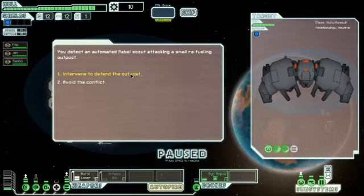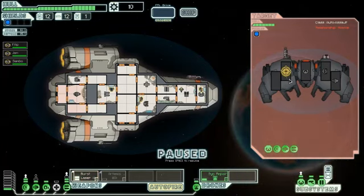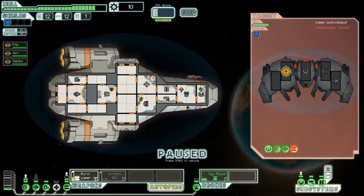You detect an automated rebel scout attacking a small refueling outpost. Intervene to defend the outpost. Detecting the higher threat, the automated ship moves in to engage. Target the weapons — the shields will go down later, right now I want to get through the weapons. This won't pierce my shield. That, however, teleports a bomb through them. I think we powered it down in the nick of time.